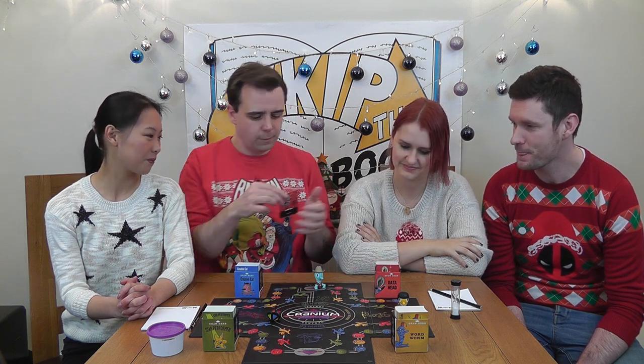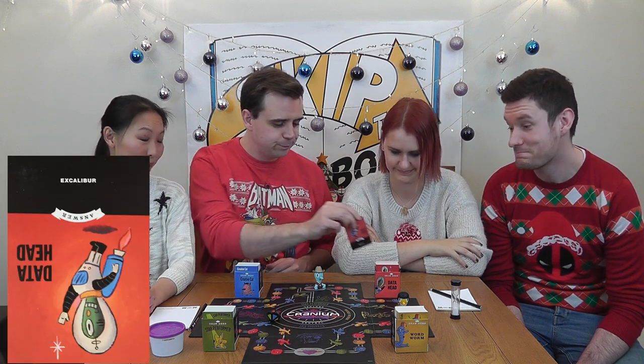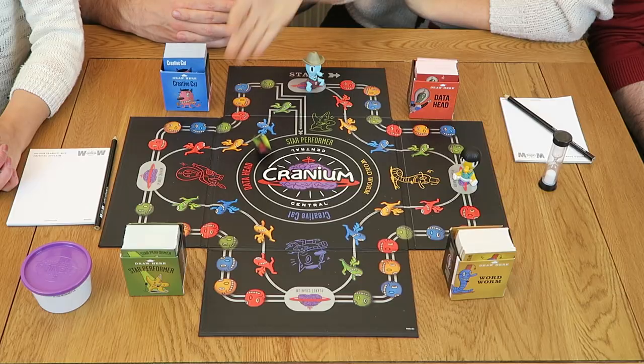We need to get ourselves back in this game as we're still on start planet Cranium — we get to choose our challenge. I think we should go for Data Head. To win this factoid, your team must correctly answer the question below. I'll read the question aloud, pass the card to you, then start the timer. According to Arthurian legend, what is the name of King Arthur's sword? Excalibur! We've finally managed to get our starting block and roll to see how far we go. As we failed our first challenge, we now have to go on the slow outside track.